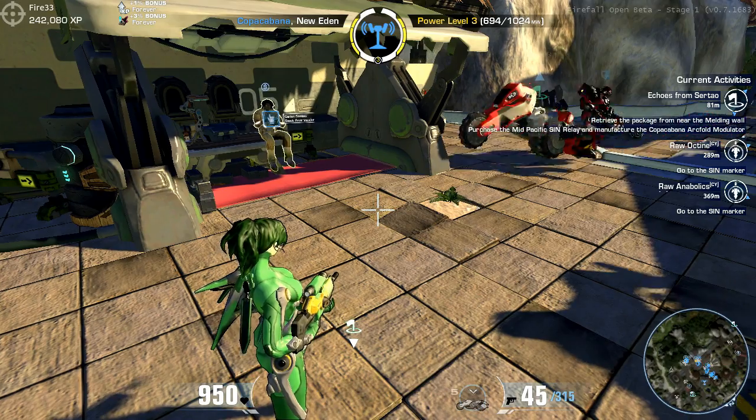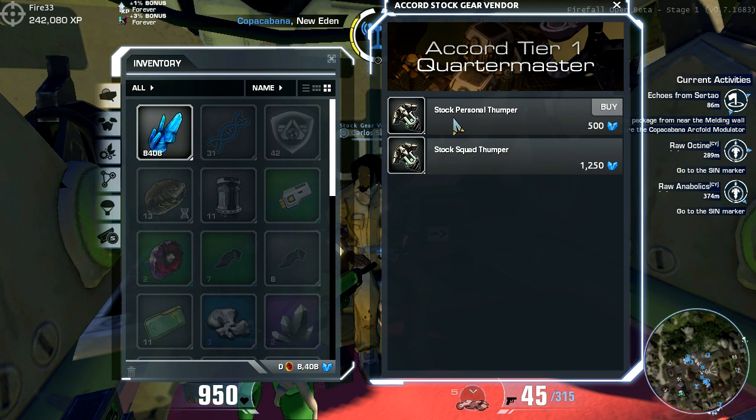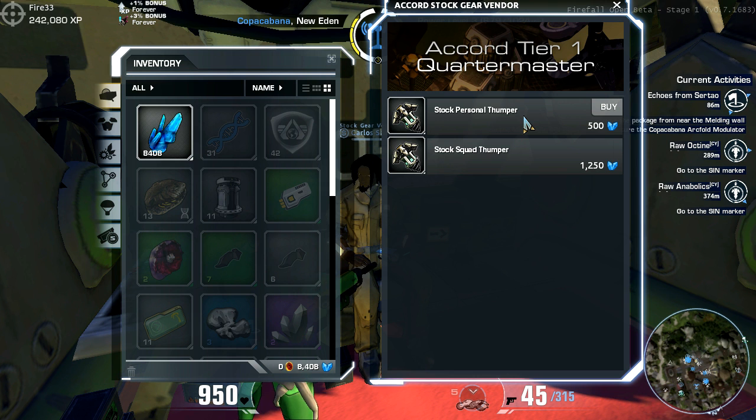How do thumpers work? First thing you have to do is actually buy a thumper. We're going to go over here to Carlos the thumper guy and hit G. There's a stock personal thumper and a stock squad thumper. What's the difference? A personal thumper is a smaller, less noisy version, which will produce less in the way of resources and less creatures you have to kill. A squad thumper is designed to have many people standing around it defending it — it will attract some big, hideous creatures that you're going to need many people to take down. So do not buy the squad thumper, even if you have the cash for it, unless you are prepared to go out with an actual group.